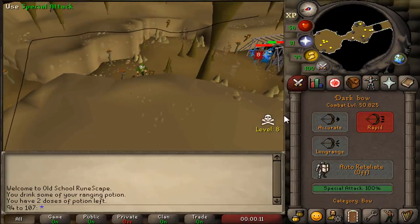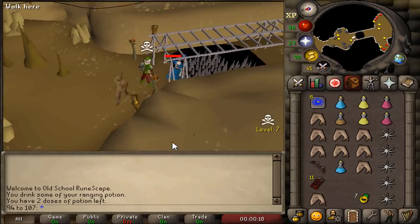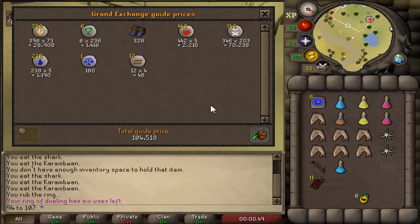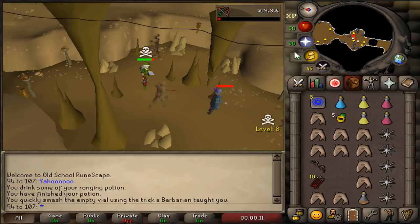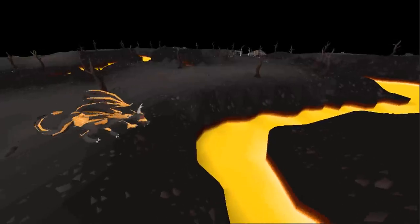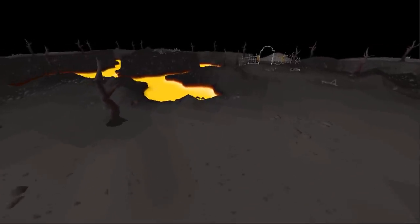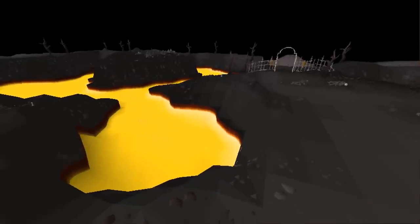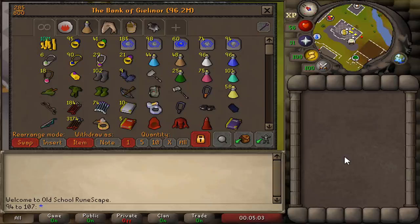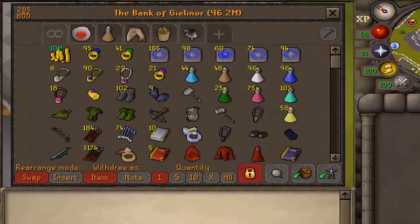Big hit — that's a KO. We got him, 104k. That's a lot of seeds. And with that kill we're going to wrap up the first episode of making a PKing account starting with 100 mil. In the next episode we are taking this range Gmall pure to the next level — I'll see you guys next week. We started this episode with 100 mil and ended with 96.2 mil, which means we lost 3.8 mil.